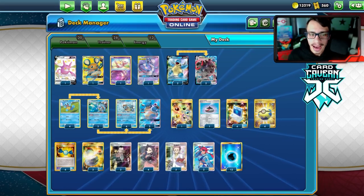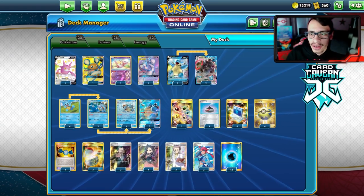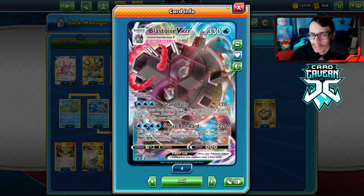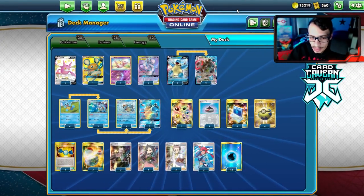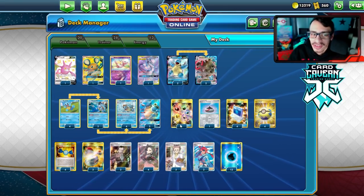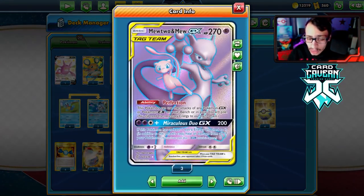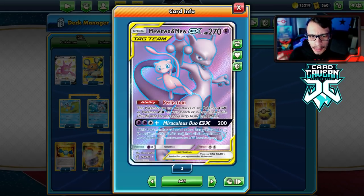Looking at the list — this deck felt a little clunky to build. There are four different kinds of Blastoise in the deck: Blastoise V, Blastoise VMAX, Blastoise, and Blastoise GX. That's a lot to fit in, and not gonna lie, it made building this feel a bit awkward.